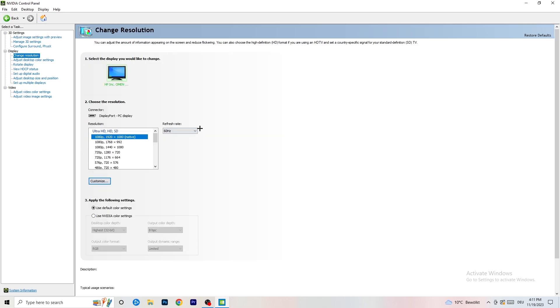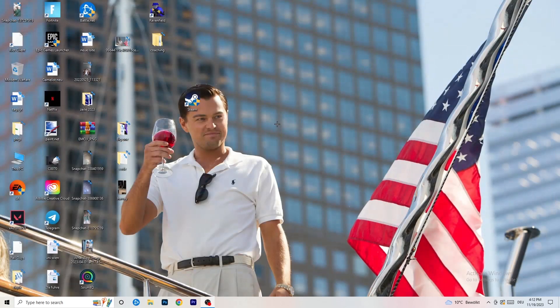Next, go to 'Change Resolution.' If you really want to increase your FPS, you need to turn down your resolution a little. For example, if you're natively using 1920×1080, you can go down to 1768×992. This will help you a ton in general. Once you're finished, close the NVIDIA Control Panel.